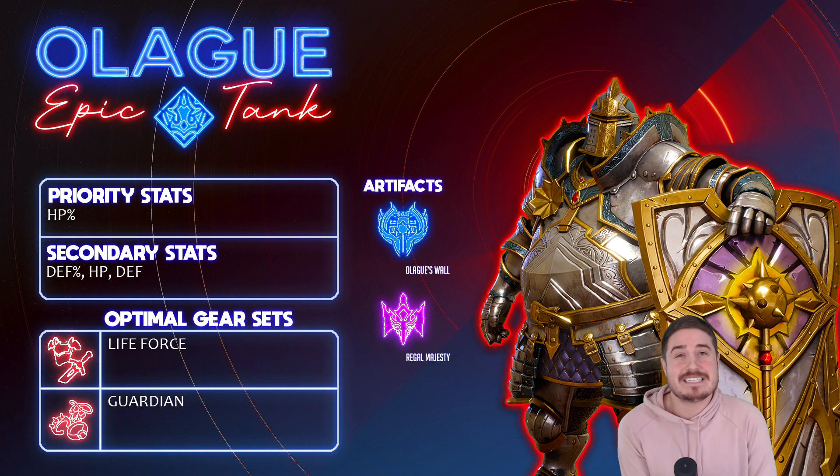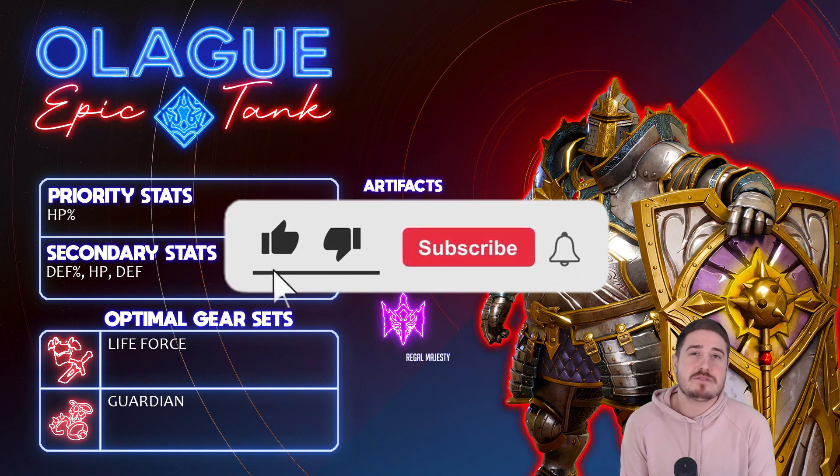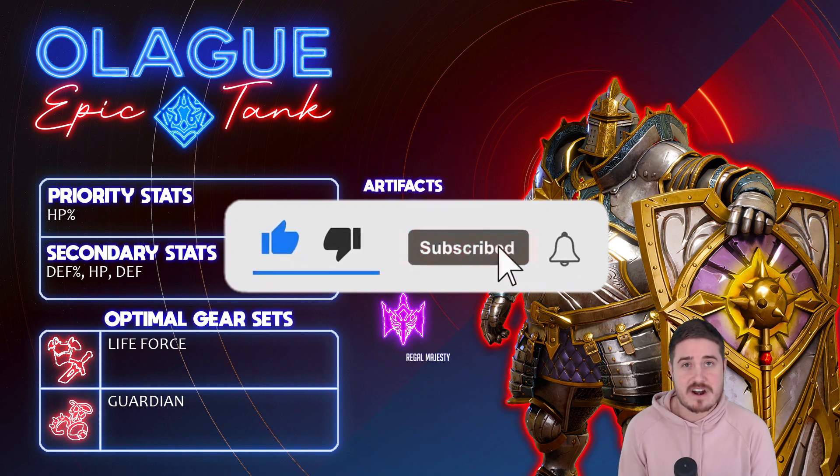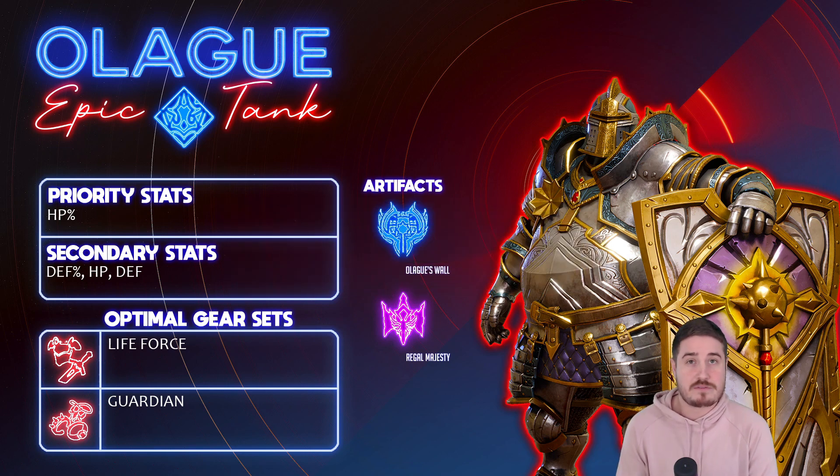Olag is an amazing, amazing character in this game. He might be one of the absolute best tanks we've got, including legendaries. I just finished a Heroes tier list for only epic champions with RonaldoPlays — go check him out if you don't know him. We ranked Olag as one of the only two god tier epics in the entire game. You're going to have to watch that video to find out the other one, but he's that good.